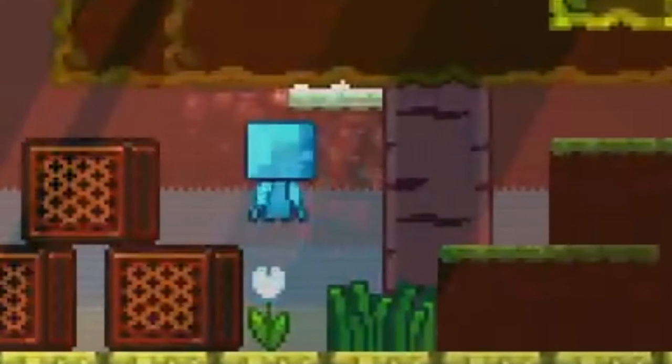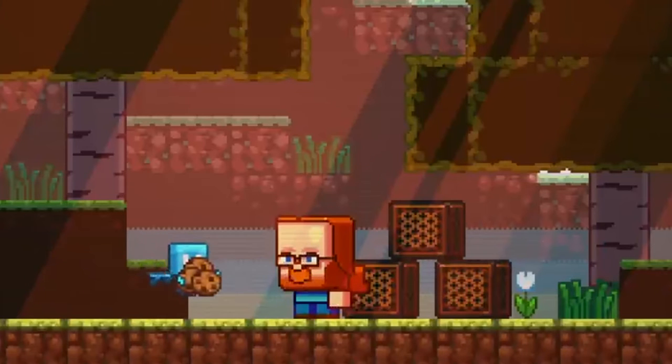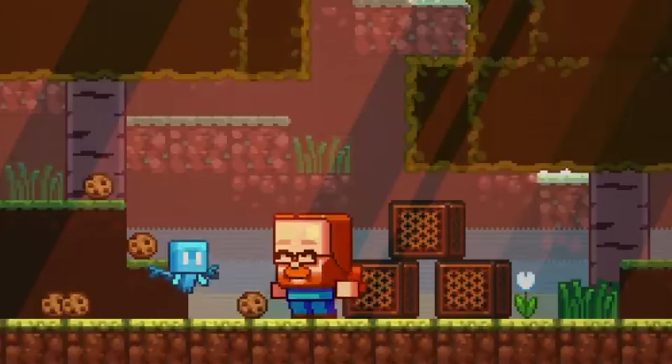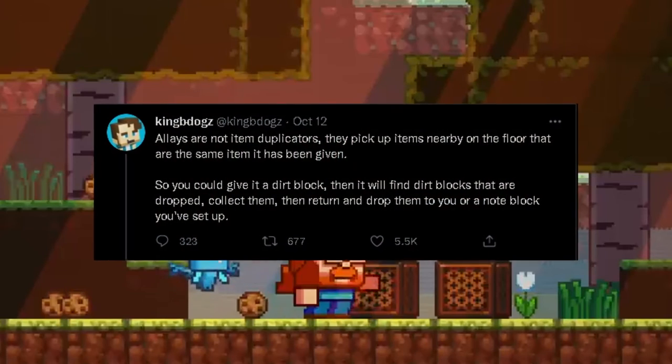The Allay is even cuter. It loves music, and if you give it an item, it'll bring back multiple items of the same type. Spoiler alert — the Allay does not duplicate items; it just picks up nearby items on the ground.